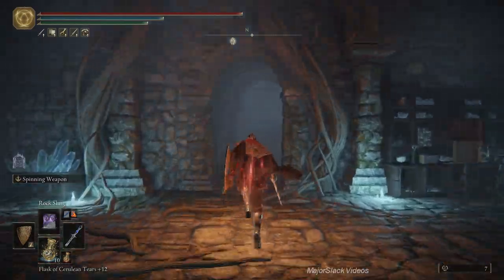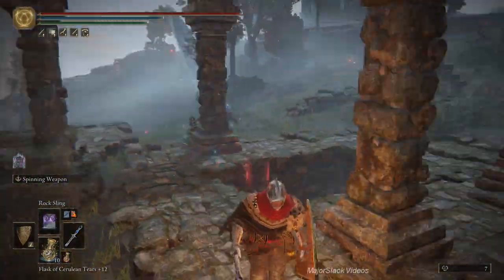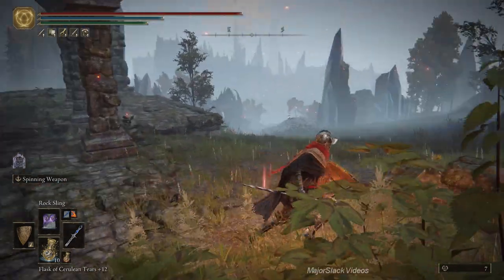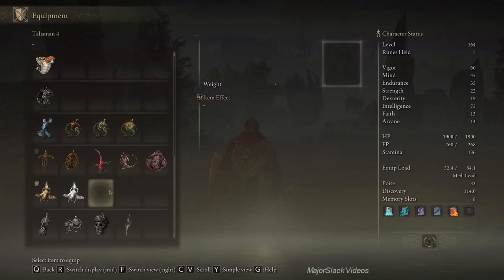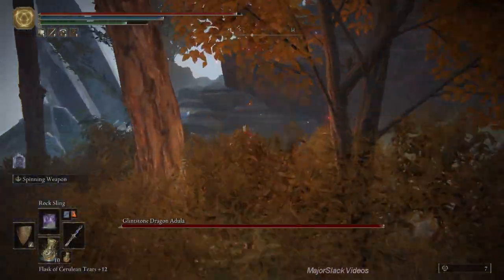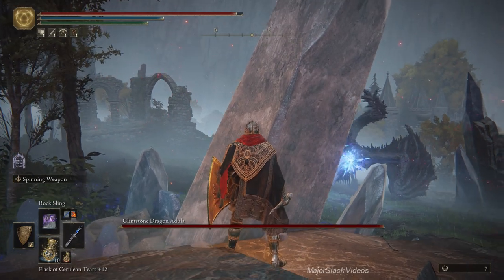Having done that, hook up your rock sling spell and we're going to scare away the dragon - we can't kill him here. We can take him on later, time permitting, it's not really necessary. This guy always hassles you. Let me put on some frost protection. He's got some major frost damage - let's just take cover and let him do his thing, then blast him with rock sling to scare him away.